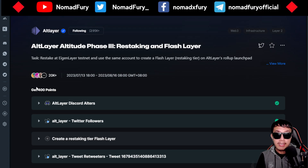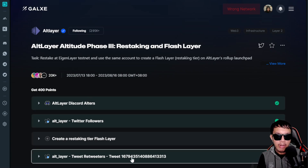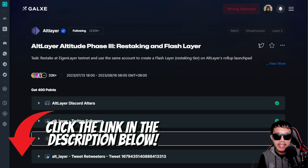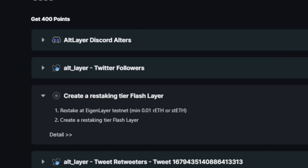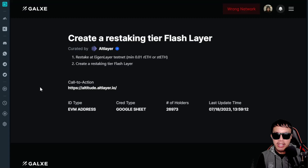To get started, head over to Galaxy and search for AltLayer Altitude Phase 3 Restaking and Flash Layer. For this task, the Discord and Twitter tasks are very easy. The main task to cover is 'Create a Restaking Tier Flash Layer.' There's a dropdown that says restake at EigenLayer testnet a minimum of 0.01 rETH or stETH, then create a restaking tier Flash Layer. The call to action links to altitude.altlayer.io.